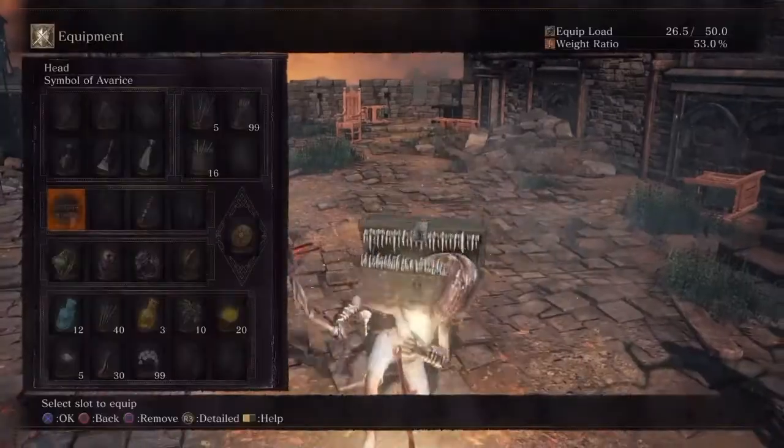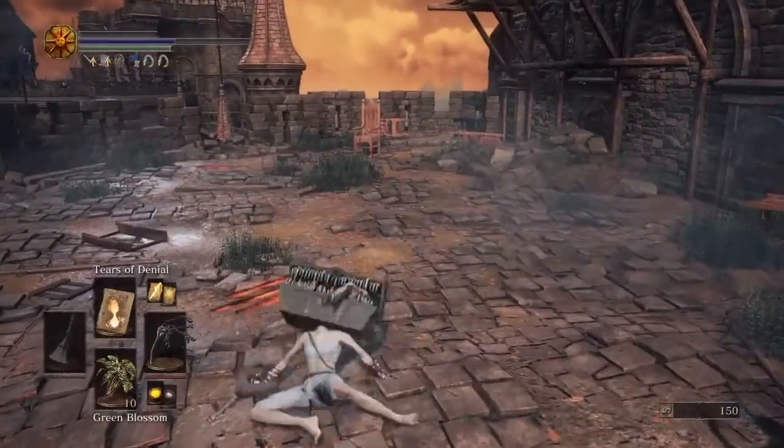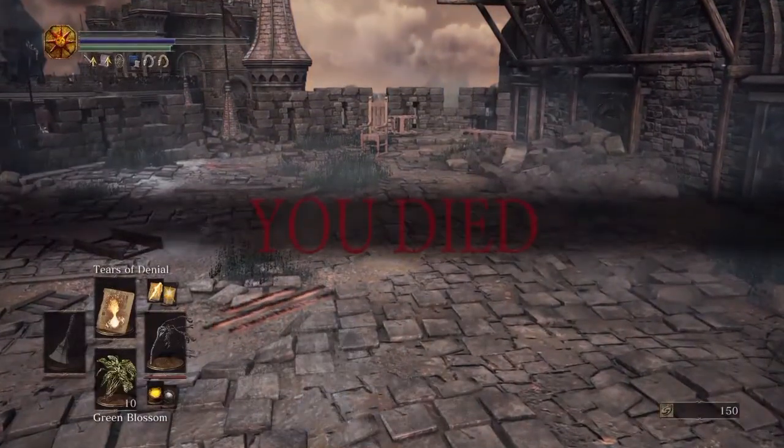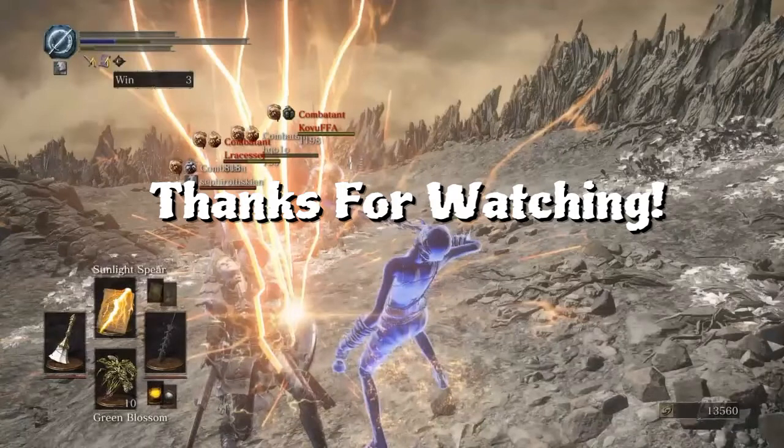Now you do have to be careful though. If you go through the entire process of whipping yourself and casting the spell while still having the dust crown ring on, this happens. Thanks for watching, hope you enjoyed it. Until next time — any suggestions for other stuff to test, please say so in the comments.